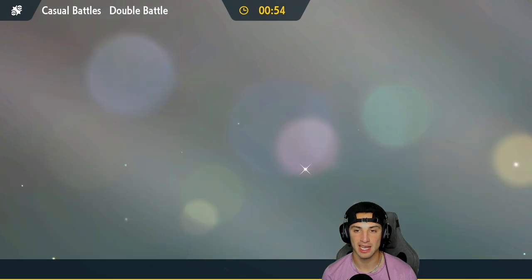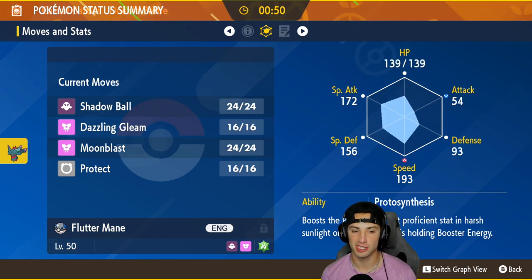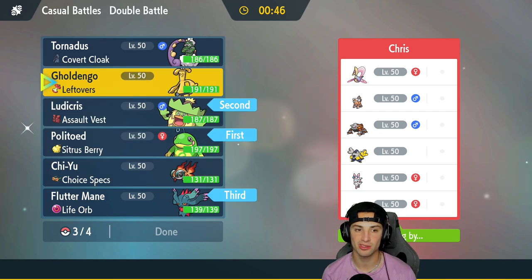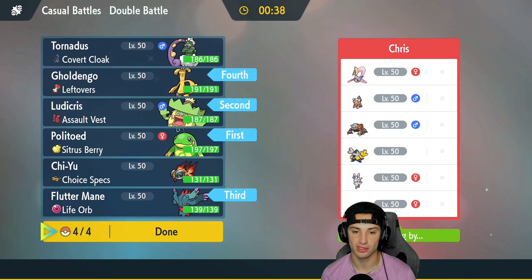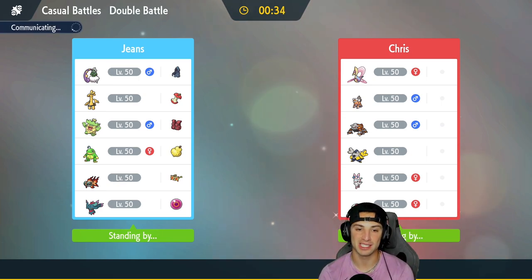For the final spot, do I go Gholdengo? Gholdengo is not gonna be too bad, especially with the rain. Can't be put to sleep by Amoonguss — I really like it. So I'm gonna lock it in. We're gonna look to grab ourselves a win here in match number one.